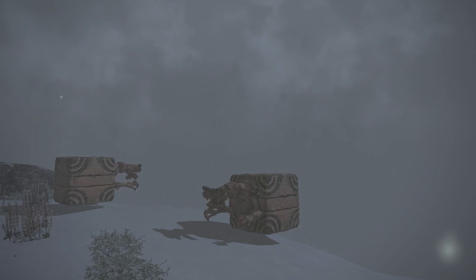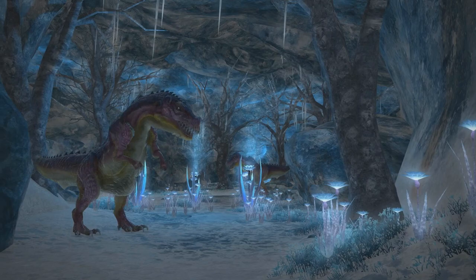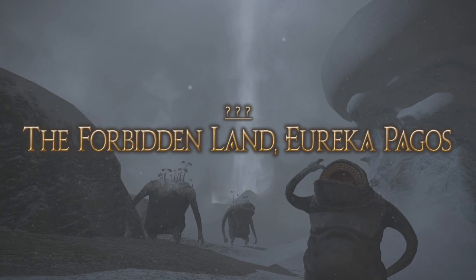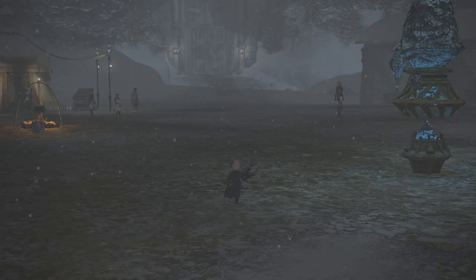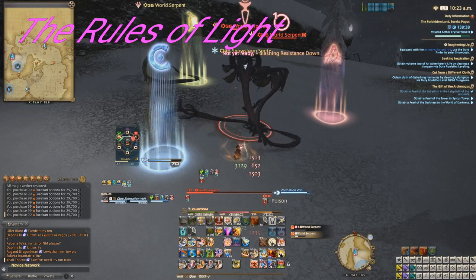Hello everyone and welcome back to another video. Today we have a very special video for you. We're going to show you the best light methods in all of Pagos. One of my problems with Pagos is that everyone always does the dragon light method, and it is actually the worst method in all of existence in Pagos. Today we're going to show you the much better methods so you can get through your light a lot easier. The first thing I want to go over is how light works.